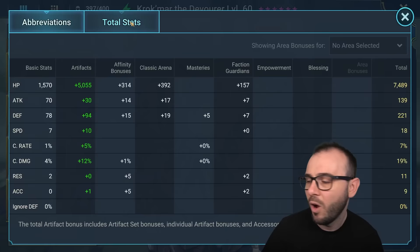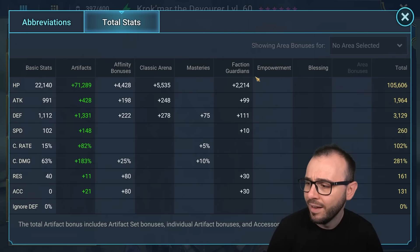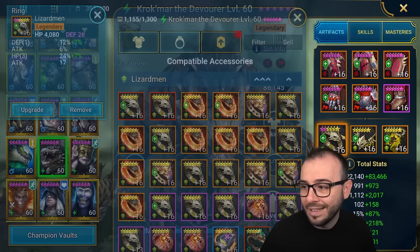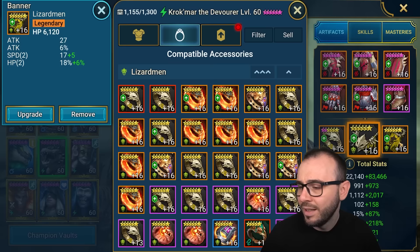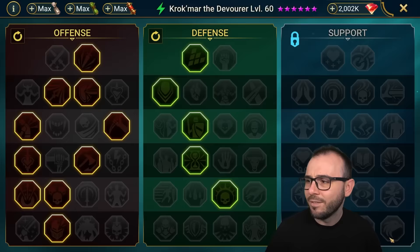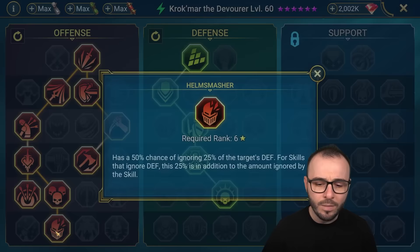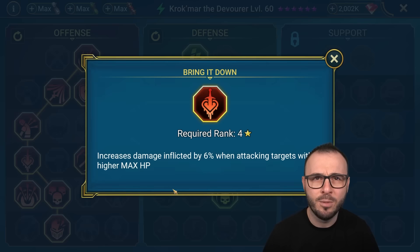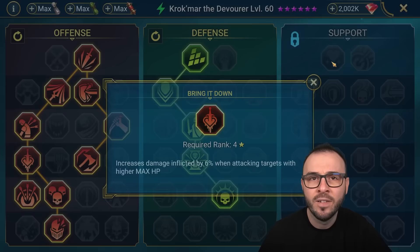3.1k defense, 260 speed, full crit rate, 281 crit damage. Of course we do not have him awakened — no stars on him. This is the ring, so he has an HP ring. We have a crit damage amulet and an HP banner — shame we don't have defense percentage on it, that would make it much better. Masteries: Offense tree and Defense tree, with Helm Smasher as tier 6. Some of you might be wondering why I have Bring It Down — that mastery increases damage inflicted by 6% when attacking targets with higher max HP, and pretty much every support champion that is well built will have higher max HP than this champion.